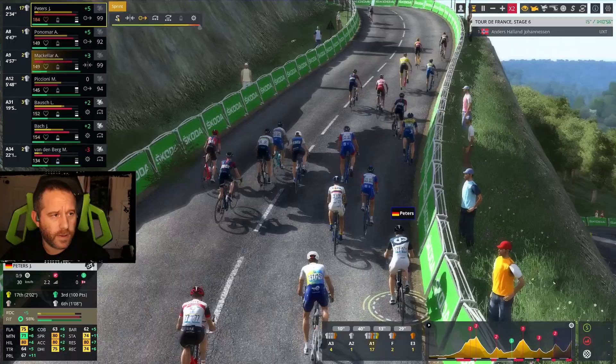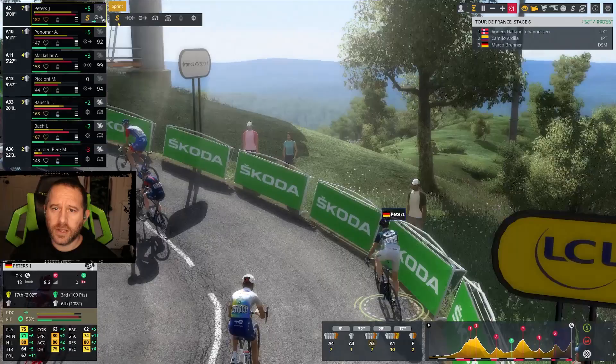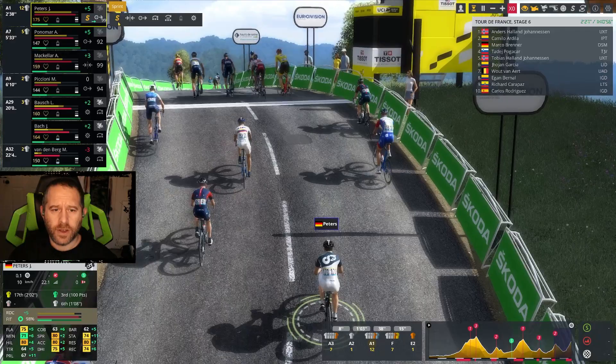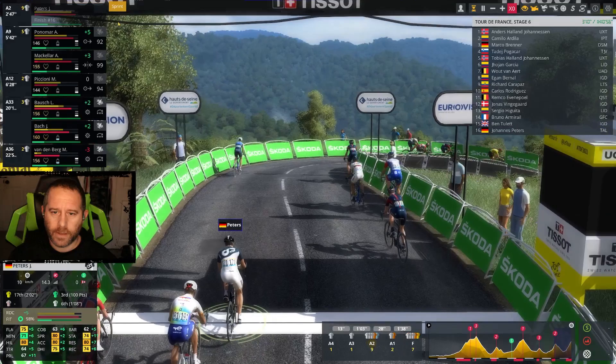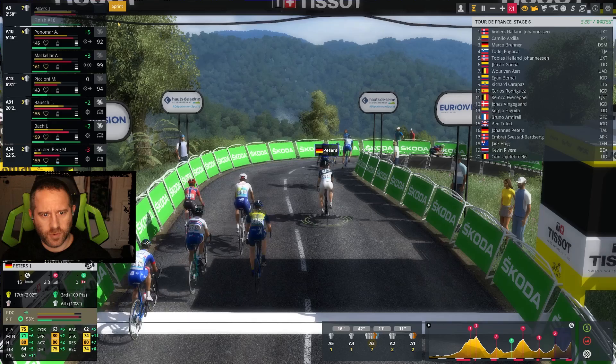Peters can keep going 99 with 2k to go — he's got the yellow bar to push as hard as he can for those last 2k. He's not going to win the sprint or anything. But somehow Peters — 77 mountain today. Johannesson from the break has taken the win. Ardila, Brenner, Pogatcher. We're not far from the top 10, but I don't think that's going to be worth any points. Van Aert takes 7th, so he does get points again. 16th for Peters — yeah, that's not going to be worth any points. Still, really good result.